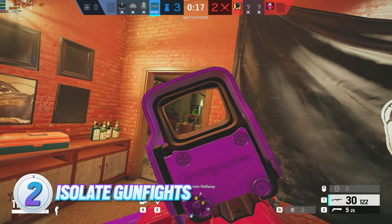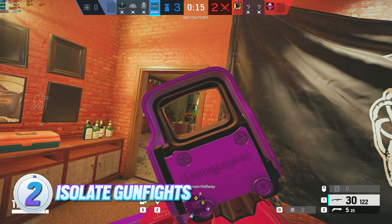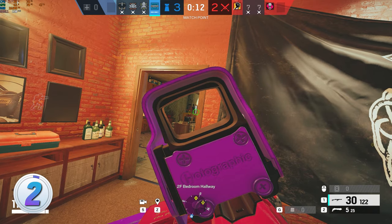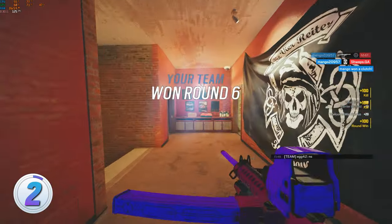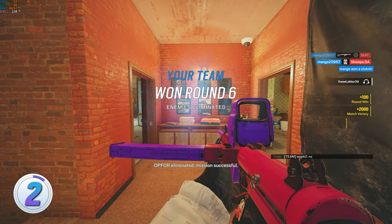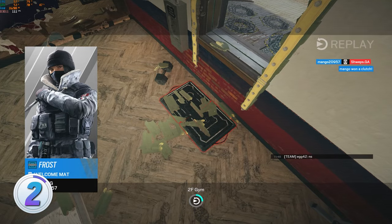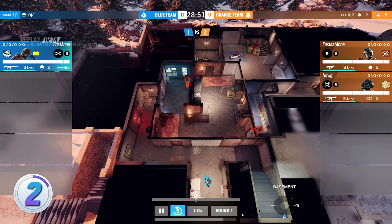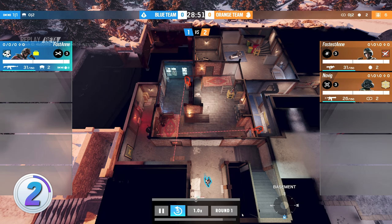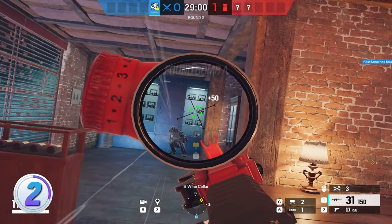One aspect of positioning that will win you the round is making sure you're taking 1v1s. It sounds obvious, but it will be round-winning in lots of situations, especially clutching situations. You don't want to walk into a room where more people are holding a crossfire on you. For example, let's say you want to enter wine cellar. You know one enemy is on pillar and one will be in blue. If you walk in from the wine cellar door, they can both have an angle on you — that is not a good situation, and you will be pinned down in a crossfire.